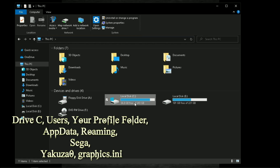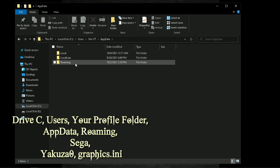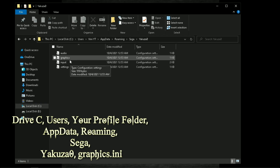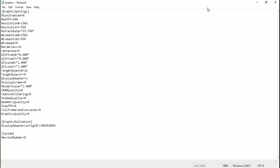The configuration file of this game is located at this location. Open graphics.ini with Notepad. First of all, I'm going to change the resolution to 720p.